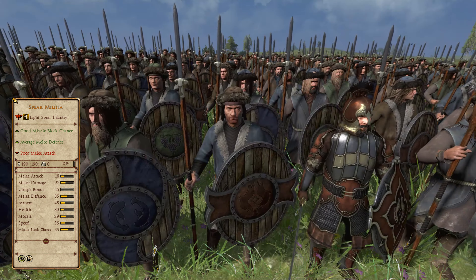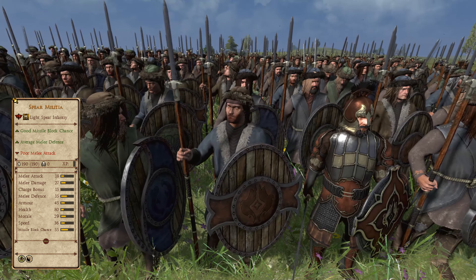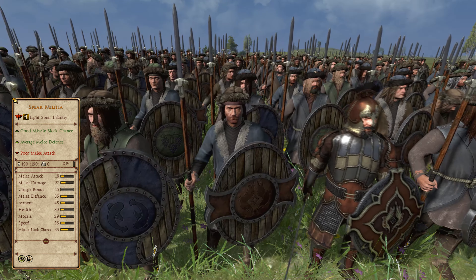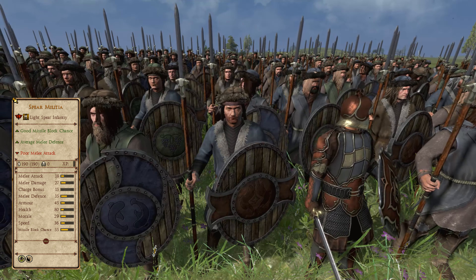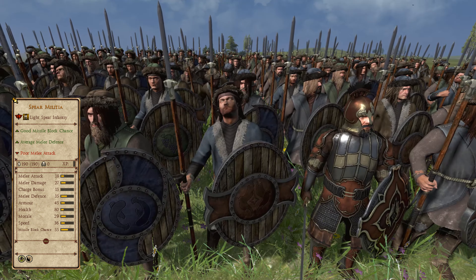Scoring just slightly better than the Goblin Warband is the Spear Militia of Dale in my opinion — a bronze tier 1 light spear infantry unit. These guys are all around hardier than the previous unit, although they too can't take up positions. This unit gets the edge due to the fact that the Dale faction has a wide range of spearmen to call upon, these troops being perfect for the battles against rabble that they are expected to fight, with other options available to fight more difficult foes.